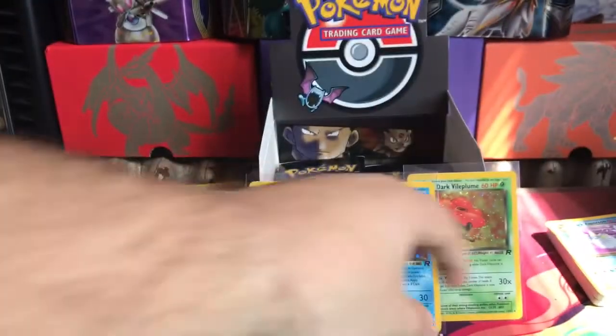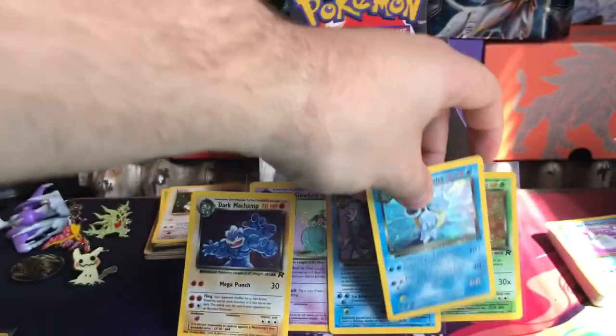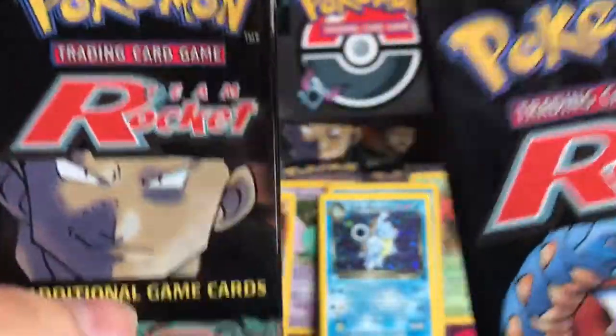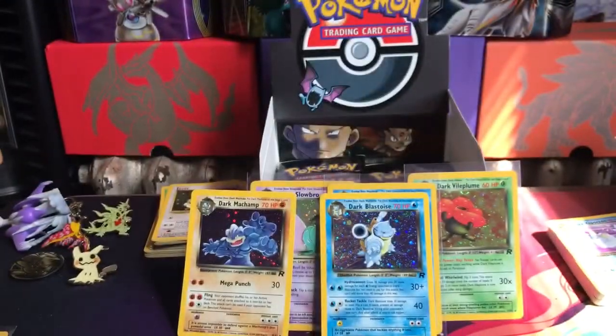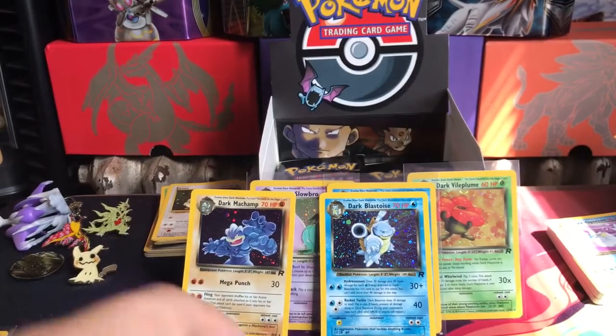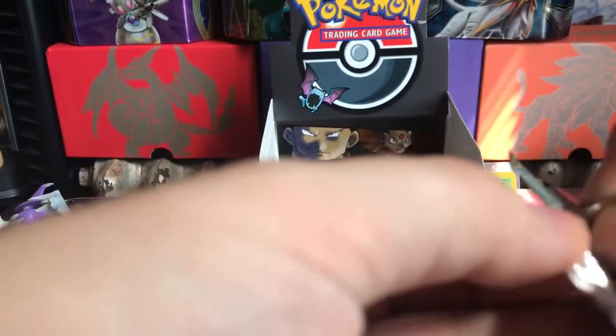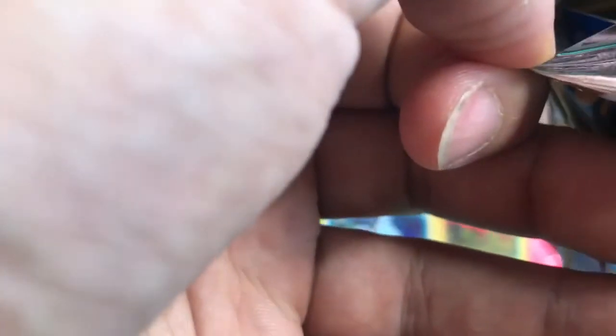Dark Blastoise! You know what that means guys - two packs will be going away to a lucky sub. Taking them out of these - these two packs are here and a lucky winner will be getting them. At the end of all the episodes, once I see all my subs and comments, at the end of the series, one lucky person will be chosen and they will get two packs from this box. I really wanted a Dark Charizard but it's all good - Dark Blastoise will do for now.